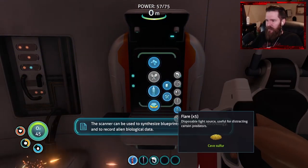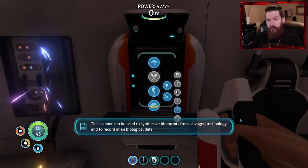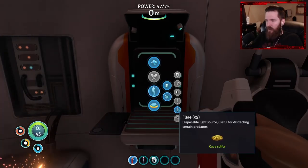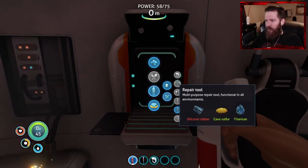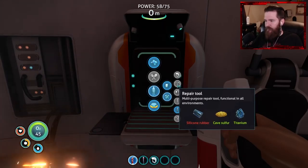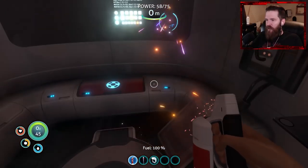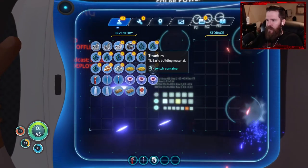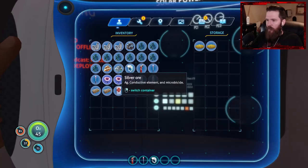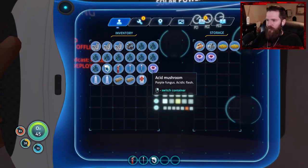Synthesize blueprints from salvage technology and to record alien biological data. Good to know. So we've got cave sulfur early, which is going to be helpful for making the repair tool. So we just need to get the silicone rubber, which I do know how to get, which is amazing. We do need to make the knife before we make the silicone rubber. So let's put all this crap in here.